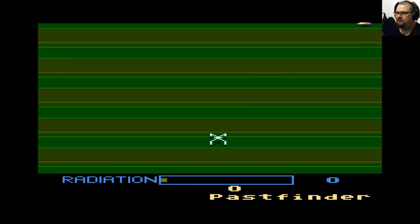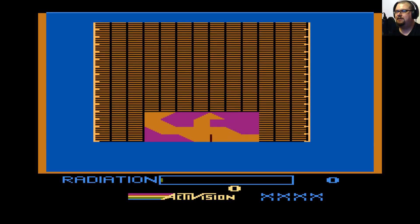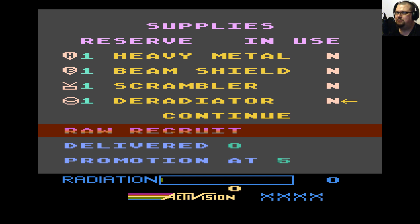The best thing to do is jump in and take a look, so let's go play Past Finder. After last week's monstrosity of a shoot-em-up, this week we have an actually good shoot-em-up and one of my favourites. You buy stuff first. Heavy metal reduces the rate at which radiation builds up. Beam shield shields you against enemy shots. Scrambler — I think that stops enemies tracking you. And deradiator gets rid of radiation.